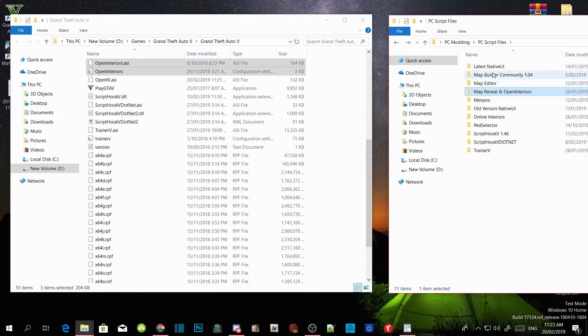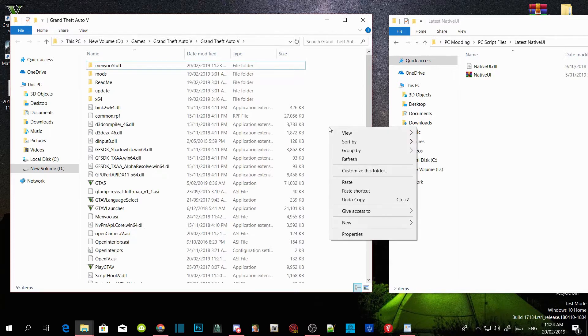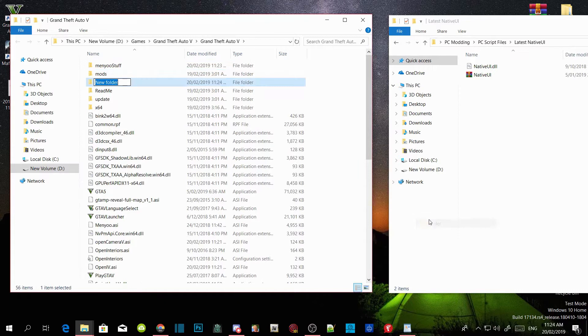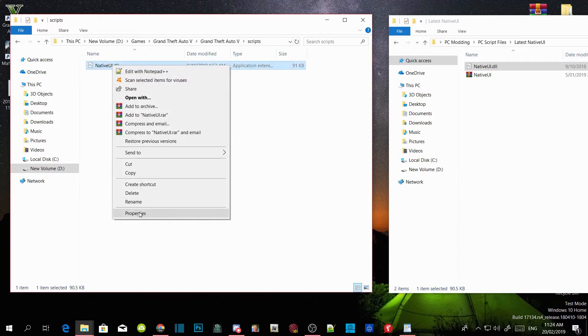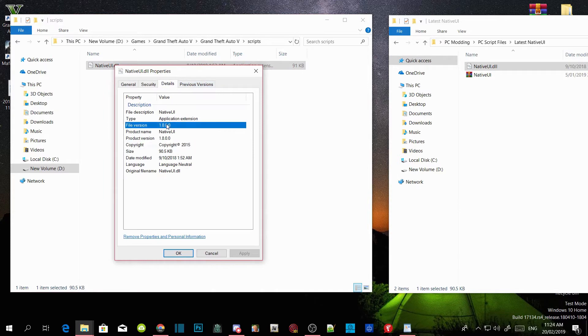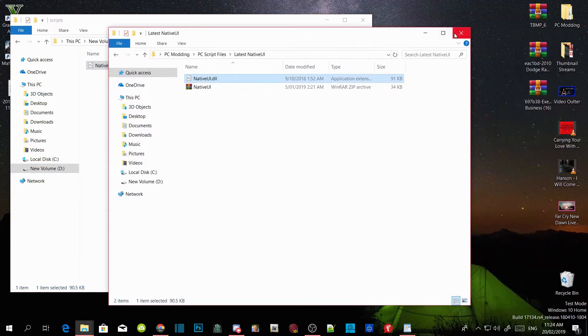Open up the latest NativeUI.dll extract folder. Leave it there, go to your GTA V main directory, right-click to refresh your folder, then right-click again and create a new folder — name that folder 'scripts'. Press Enter, go back to your extract folder, click on NativeUI.dll and drag it into your scripts folder. To verify you have the latest version, hover over NativeUI.dll, right-click, go to Properties, then Details — it will show the file version as 1.8.